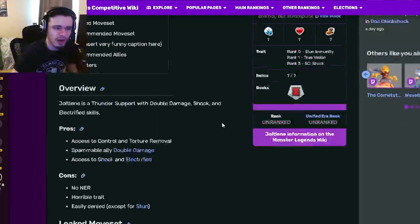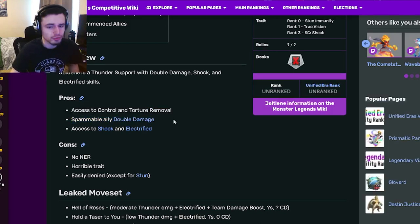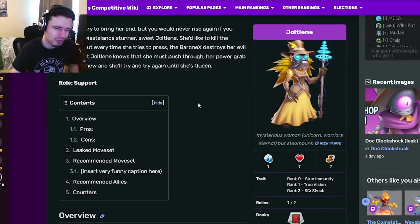Now let's move on down to the pros and the cons. The pros are access to control and torture removal — both of those are pretty good. It would of course be better to just have positive effect removal, but I guess it's still good to have those. And then spammable ally double damage is really good, I do like that a lot. Access to shock and electrified is pretty decent as well, even though as a support you don't really need that.